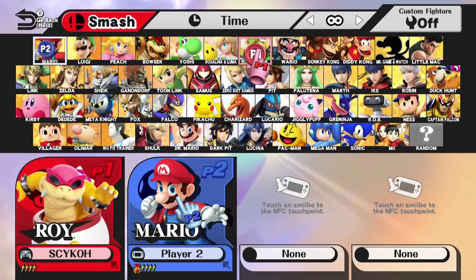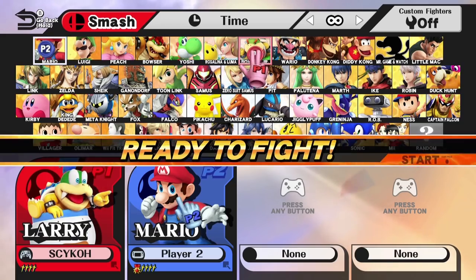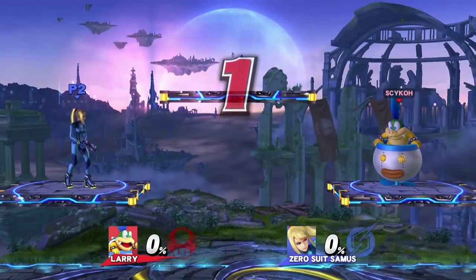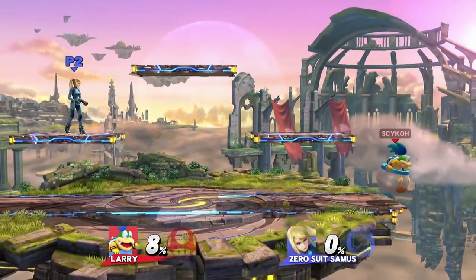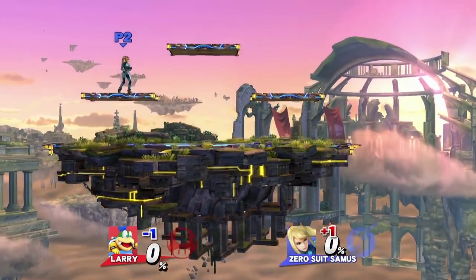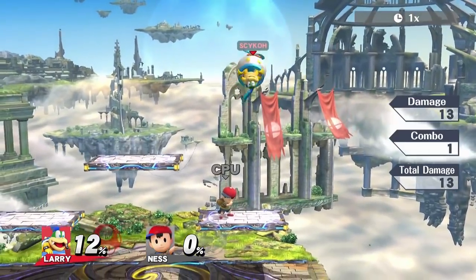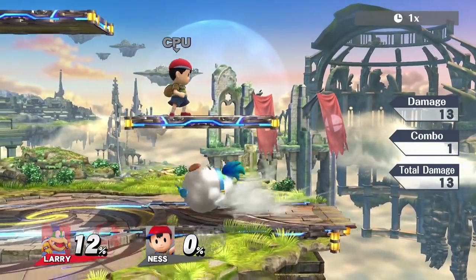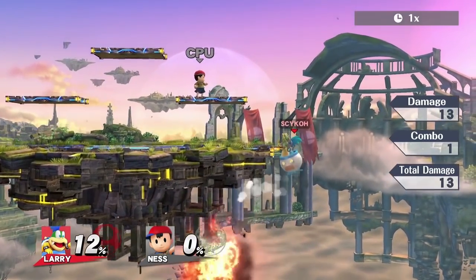This next one is performed with Bowser Jr. — but forget Bowser Jr., I'm going with Larry! This one is a little bit complicated, so let me explain. When you use Larry's Up B special, he drops his clown car and his aerial moveset changes to a hammer. However, if he gets hit, he goes back to his normal aerial moveset, which most importantly includes his neutral air. For whatever reason, even if Larry is without his clown car, his neutral air forces it to spawn.